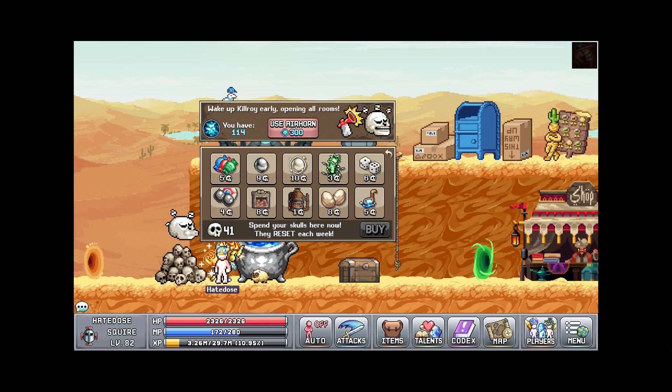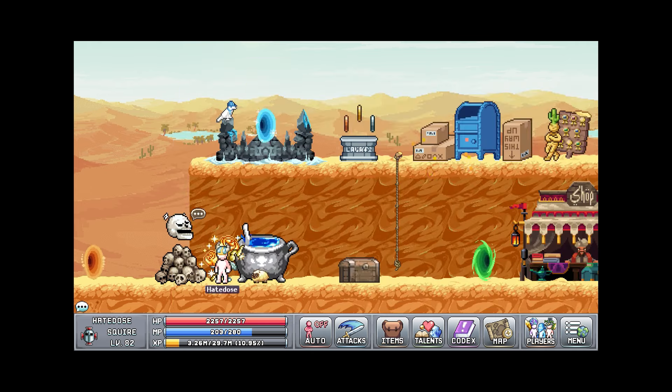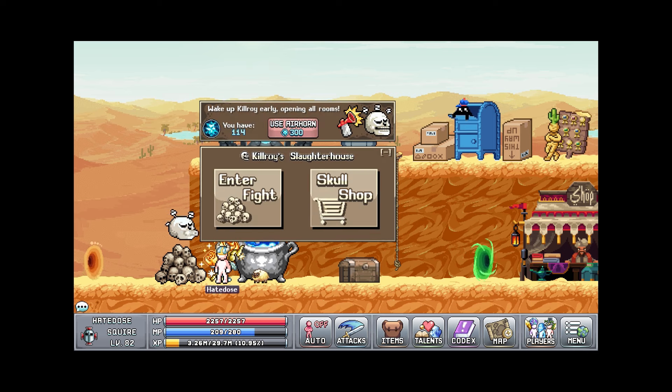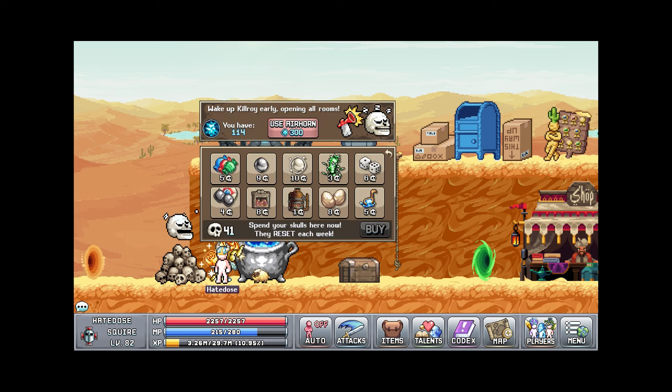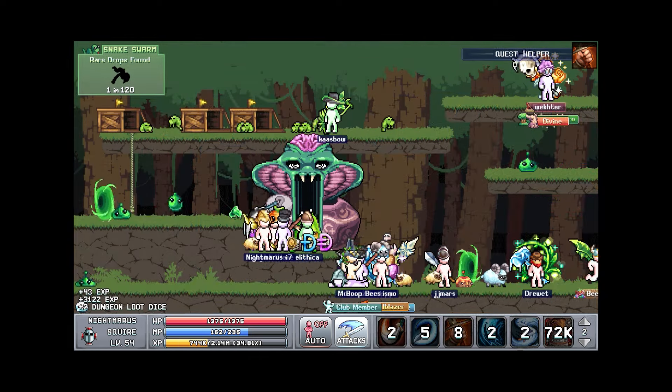I ended up doing Killjoy for this week and I think I spent it all on holy pearls for my Maestro, and also ended up getting some stats as well. I'm not sure if I buy them right now or not.